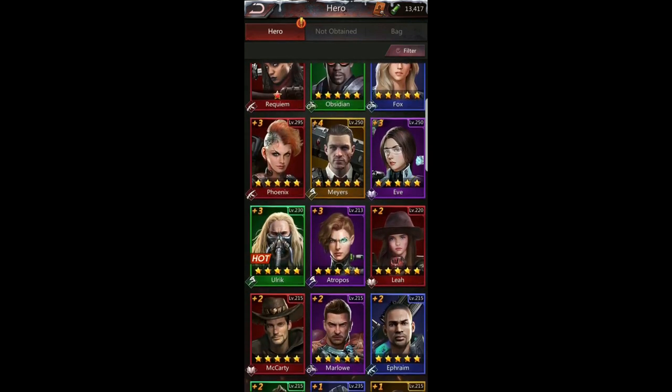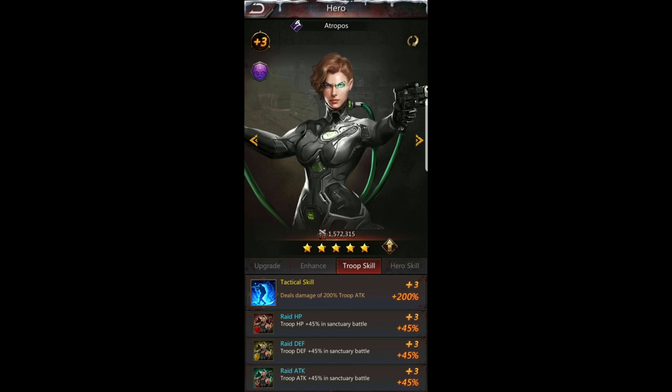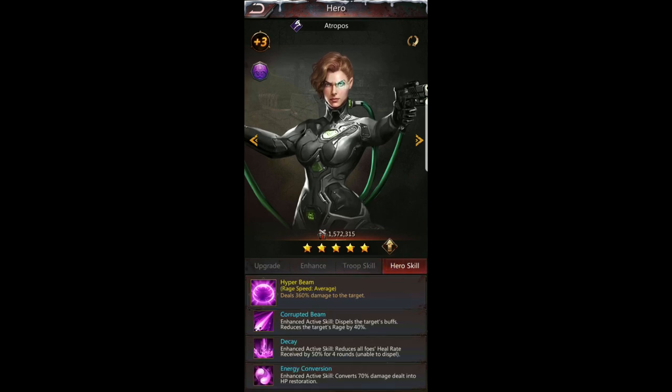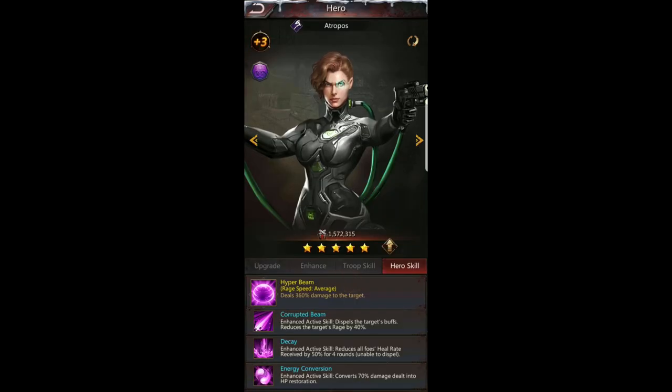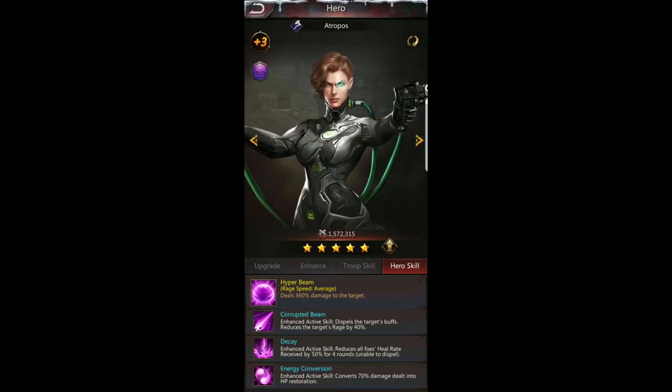I want to go over some of the newer heroes. Atropos — I like her; I tried her out in arena and she has some pretty cool skills. Her hero skills include dispelling the target's buffs and reducing their rage by 40%. She also has 'decay' — reduces all foes' heal rate by 50% for four rounds, unable to dispel — so she reduces the entire team's healing ability even though she only hits one person at a time.